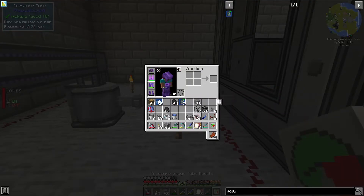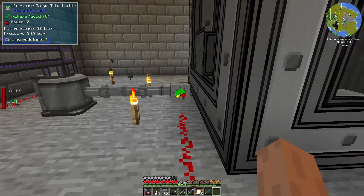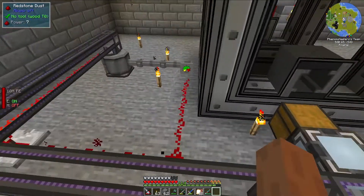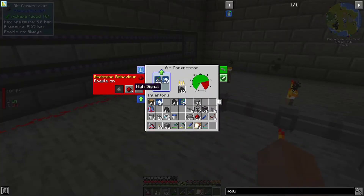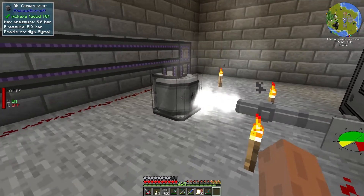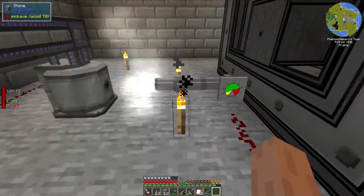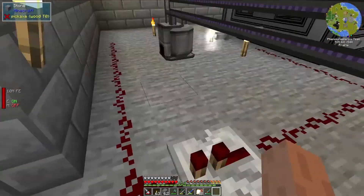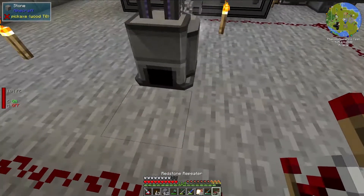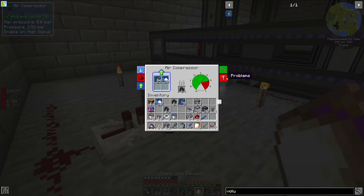I want to hook up this pressure valve. What this will do is emit a redstone signal dependent upon the pressure. I actually want this to shut off right now — that's what happens when you have too much pressure in these pipes: they will burst. This redstone system is actually meant to be a safeguard, but I didn't have it set up, and that was kind of dumb of me.